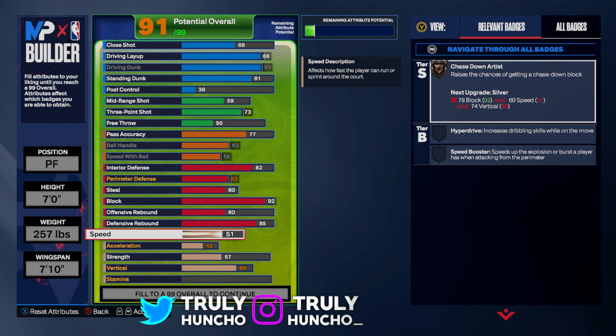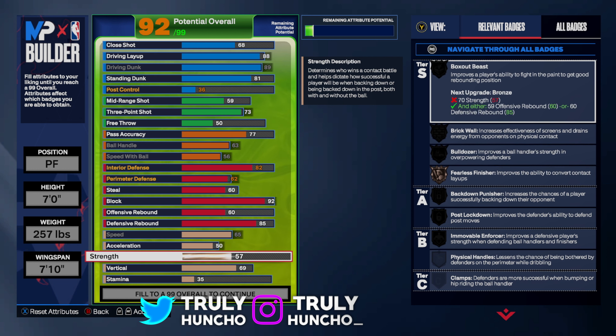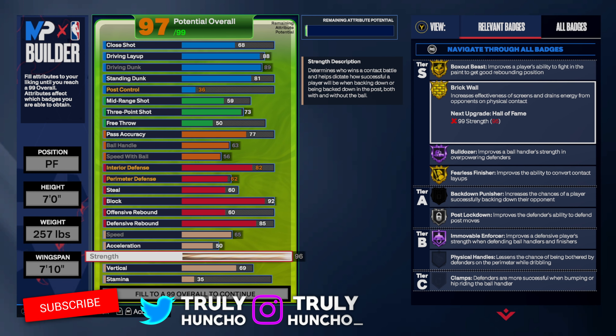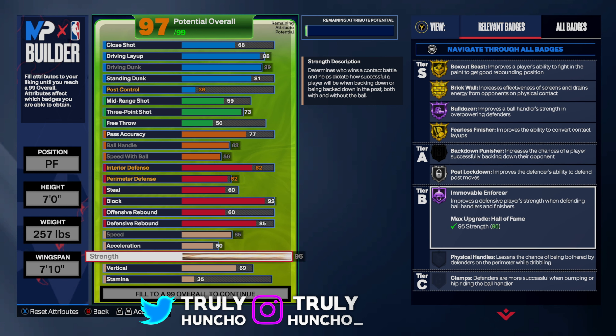Now let's get to the physicals. For speed, put it up to 65. For acceleration, keep it at 50. For strength, put it up to a 96. And you'll see a lot of badges appear: Box Out Beast on Gold, Brick Wall on Gold, Bulldozer on Hall of Fame, Fearless Finisher on Gold, Post Lockdown on Silver, Immovable Enforcer on Hall of Fame. I just broke the MyPlayer Builder, and I only equipped the strength on this build.